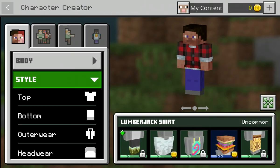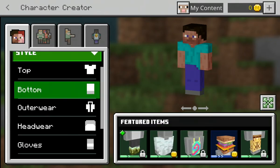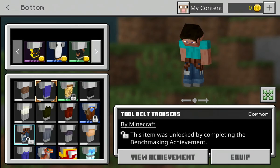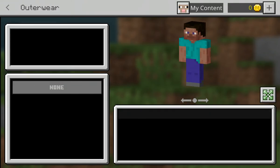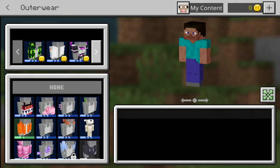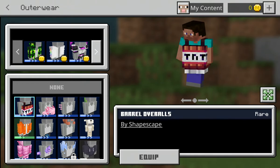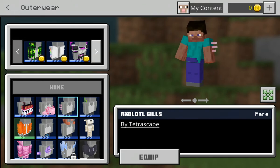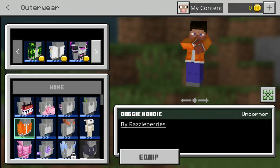I unlocked this by completing an achievement — so this was a basic achievement. And at the bottom, I just completed this achievement and got the tool belt trousers — nice! And in the outerwear, I'm having the TNT barrel overalls.